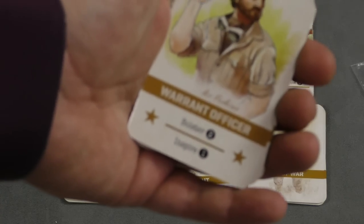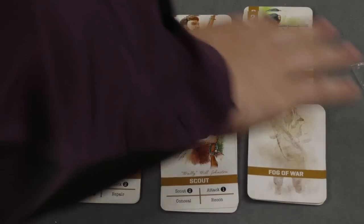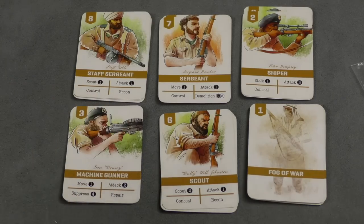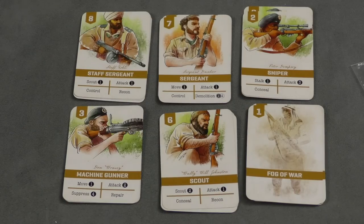Players also have bolster. A warrant officer gives me bolster two, which lets you take that many cards from your supply and add them to your discard pile — so if I want to use the sniper more, I grab more of his cards. You also have inspire, which lets you take cards from your play area and put them back in your hand to play again. You have conceal, which lets you put a fog of war card into your opponent's pile. And command, which lets you draw more cards from your deck into your hand.